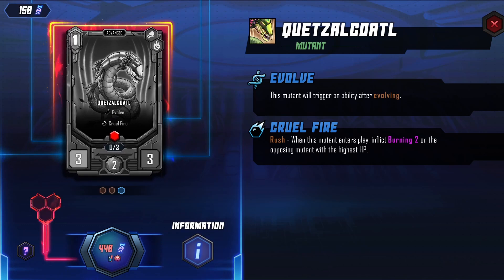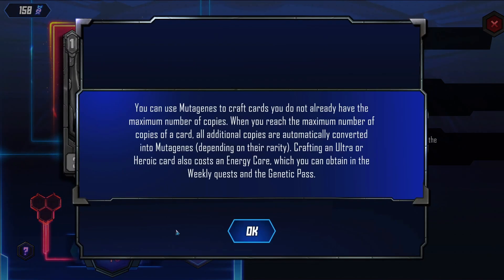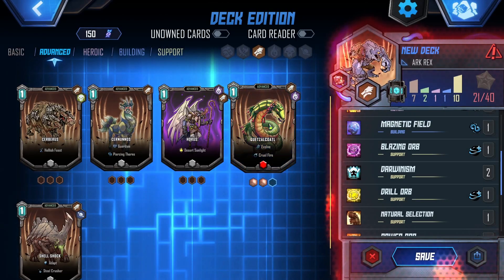This is our new card — you can use mutagenes to craft cards you do not already have the maximum number of copies of. When you reach the maximum, all additional copies are automatically converted into mutagenes. Crafting an ultra or heroic card also costs an energy core, which you can obtain in weekly quests and the genetic pass. Well, I've already got two Quetzalcoatls, so we're definitely adding both of those.